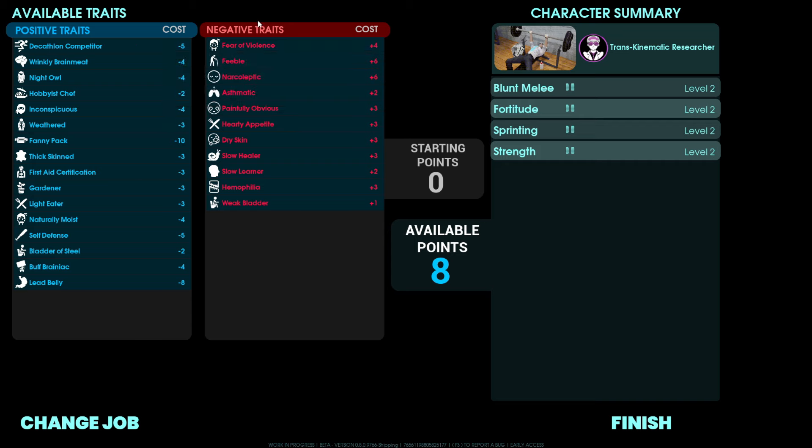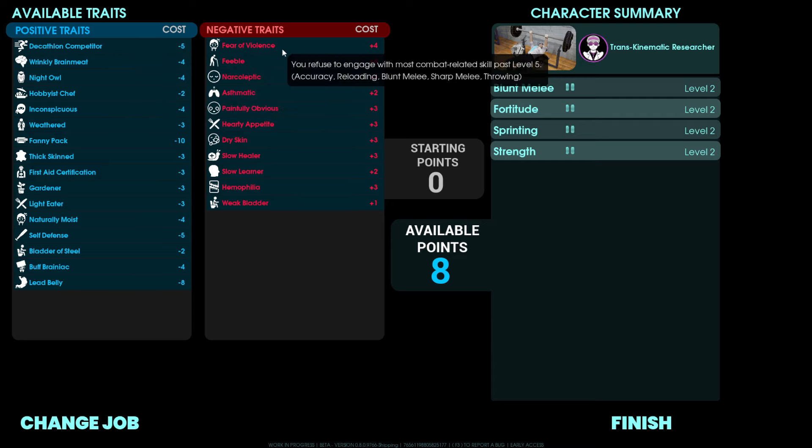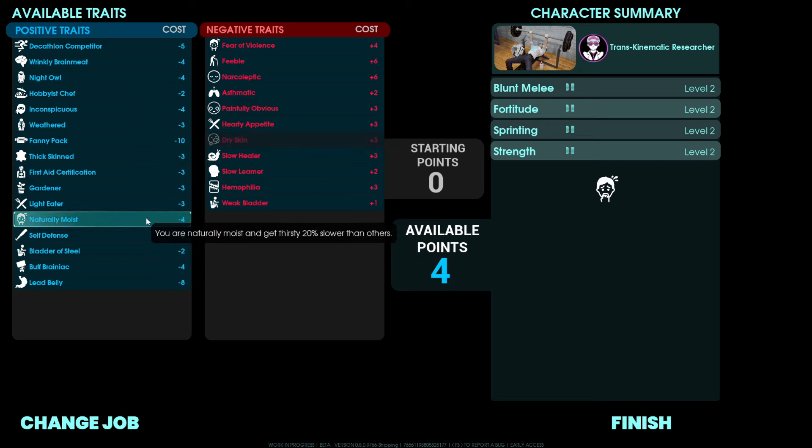The way it works is you have positive and negative traits. I have eight current points — if I only want to choose positive traits, I can use the eight points. If I want more points for positives, I'm going to have to choose some negatives. The first one is the Decathlon trait, which gives you plus three sprinting. On the negative side, this one means you refuse to engage with most melee combat related skills past level five, so at some point you'll hit a skill cap and not be able to do a lot of melee damage.